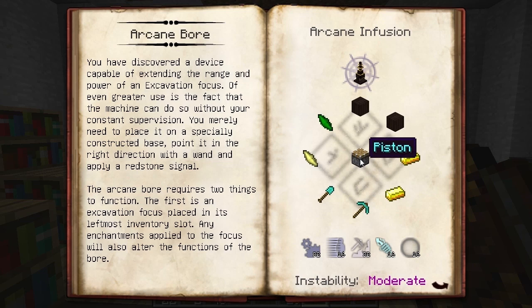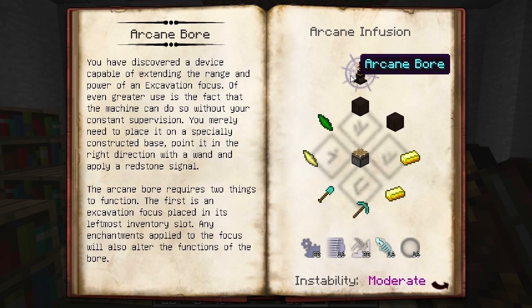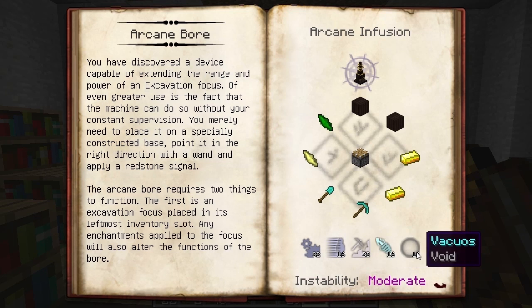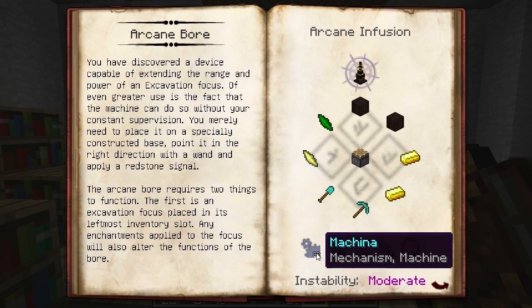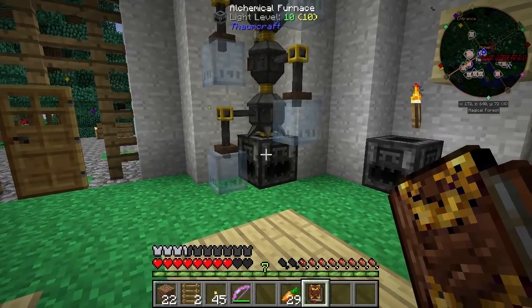Take a look at the arcane bore recipe - we've got one block in the middle and eight items around the outside, plus different aspects on the bottom. The item in the middle - this piston block - is what we put on the altar underneath the runic matrix. Each of the items on the outside - greatwood planks, gold ingot, diamond pickaxe, diamond shovel, air shard, earth shard - will all be taken, transformed, and destroyed to create the arcane bore. The runic matrix sucks it all up and breaks it down. There are also complex aspects required: Machina, Modus, Perfodio, Potentia, and Vacuous.